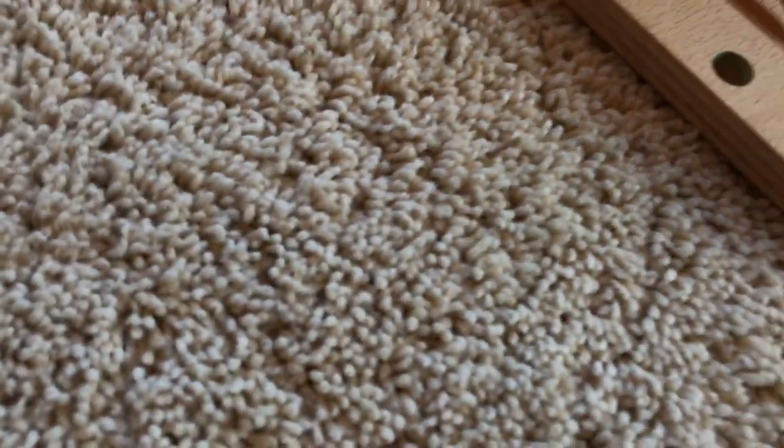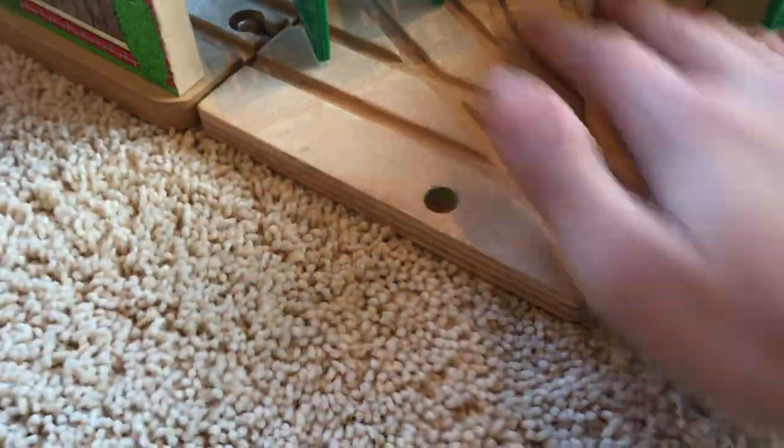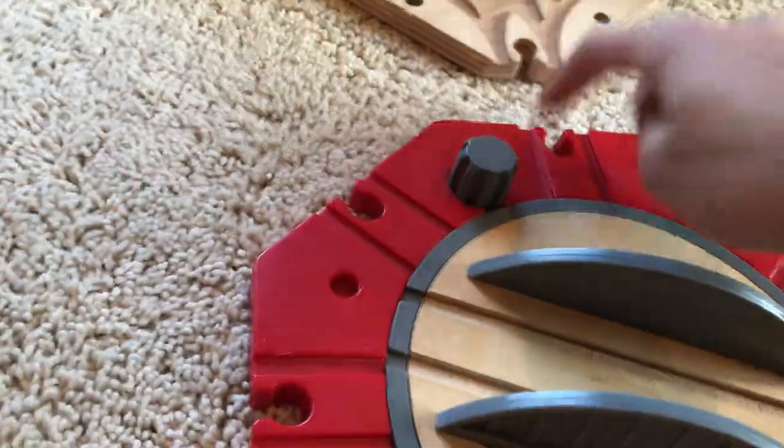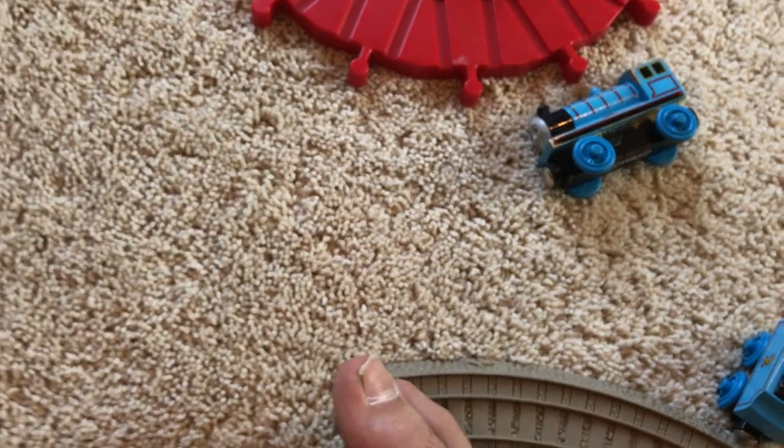You had to buy the turntable separately. I also just had an idea: if you really liked this track layout, you could flip it around, put a little mail car right there, then do two tracks out, and put some more sheds there — you'd have like a triple shed setup. I don't have duplicate sheds though, so it wouldn't look nice. So yeah, I don't really think that would work out well. Let's go over the included engines now.